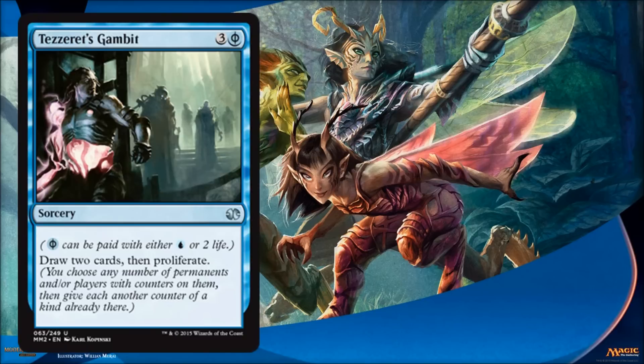Tezzeret's Gambit is the Phyrexian mana card for blue, and there seems to be pretty much one Phyrexian mana card in each color, which is a good thing so it doesn't completely take over the set. First thing to note: Phyrexian mana cost means it doesn't need to even be played in a blue deck — as long as you're willing to pay the life, you can put it in any deck. That kind of lets you warp the color pie a little bit, but there's just enough of it to be fun without breaking the format. Specifically, this card lets you draw two cards and then proliferate. Even if you're not proliferating, drawing two cards for three mana is fine. But in a Graft deck, it's that much better.